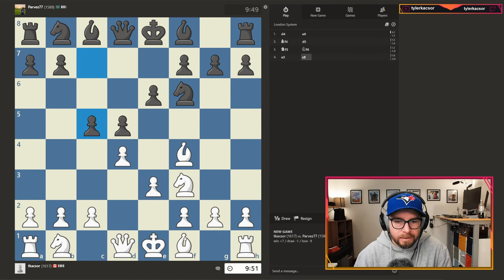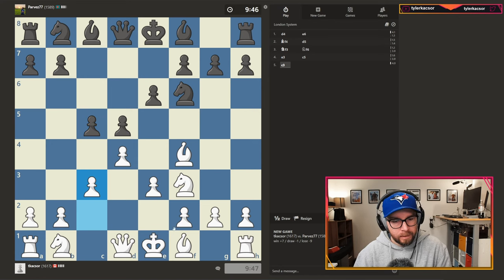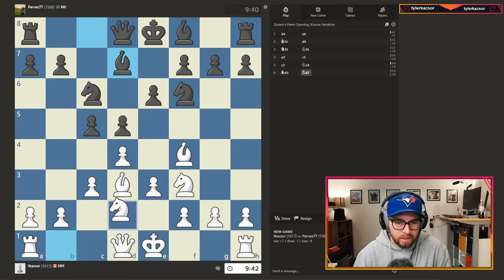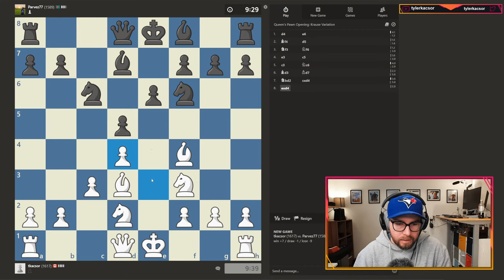So here we are. I could have gone for the Tory attack again, but we've been seeing that come up quite a bit. I wonder if our opponent will push - I find it always to be a bit of an overextension if they do, but everything seems pretty principled thus far. So they capture as opposed to push, pretty reasonable. We will capture back with the E-pawn in this position.